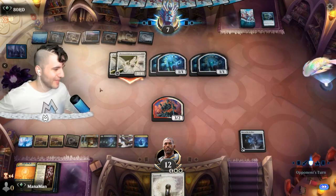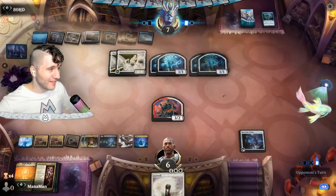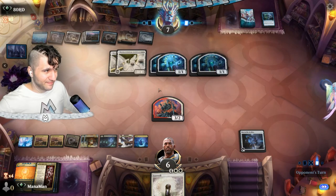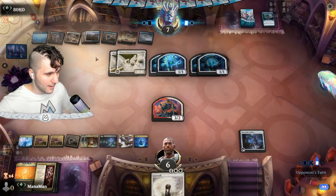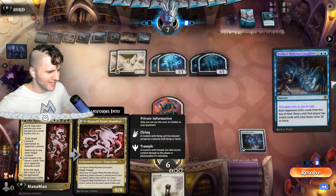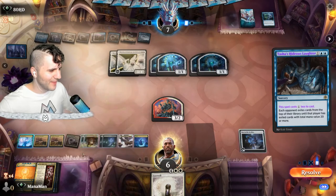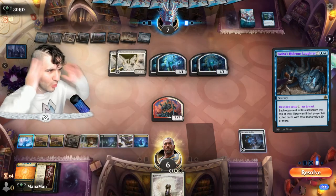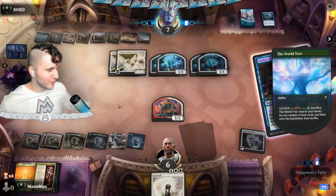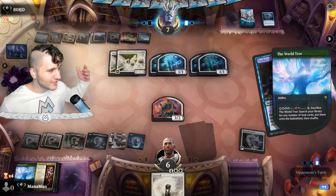We're down to six life — hanging by a thread. Hopefully they cast something else. We have the Kami War, hopefully they don't kill our Key to the Archive. Tasha's Hideous Laughter — what in the world?! I was not prepared for that. We have to use the World Tree now in case they exile our gods. It's now or never — let's activate the World Tree. We sacrifice it and search our library for god cards.